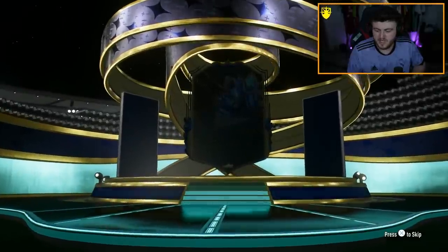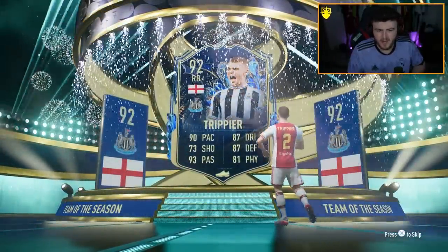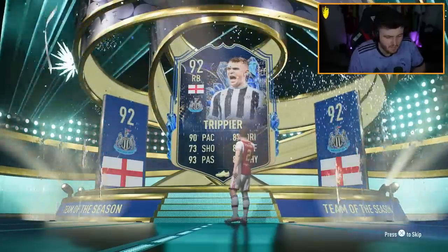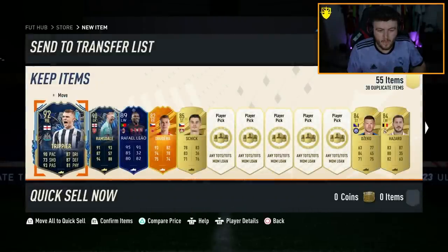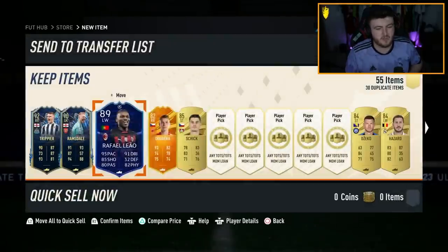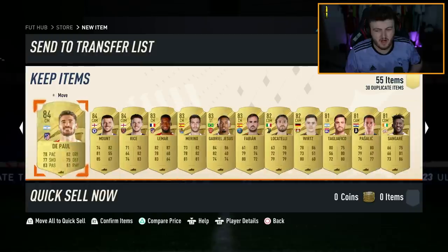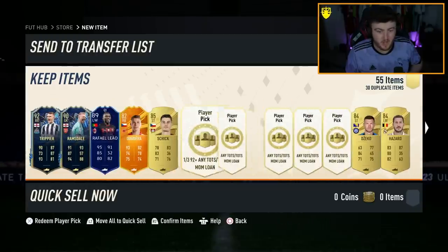We do get a TOTS. It's going to be English, right back - Kieran Trippier again. Don't think I have him on this account though, maybe I do. Ooh, not a bad pack at all. We get ourselves Trippier, Ramsdale, Rafael Leal as well. It would have been nice if he had five-star skills, but maybe they saved that for his Team of the Season card if he gets one. A couple of dupes as well - that is solid.